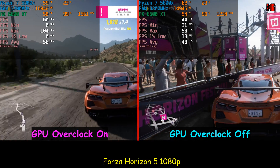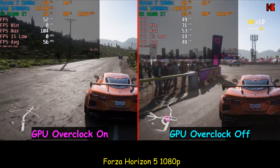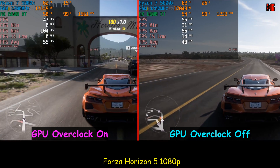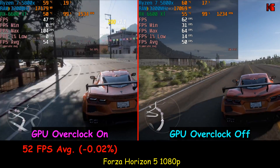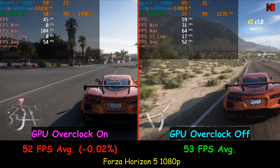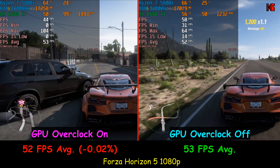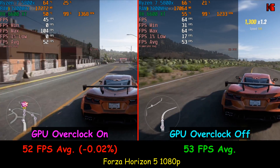For Forza Horizon 5 it was a completely different story. Configured at 1080p at high settings with only the GPU overclocked, Forza Horizon 5 was not affected by overclocking the GPU. In fact, it lost one frame per second when the GPU was overclocked — but this is within the margin of error, so there is no meaningful gain at all with overclocking in Forza Horizon 5.